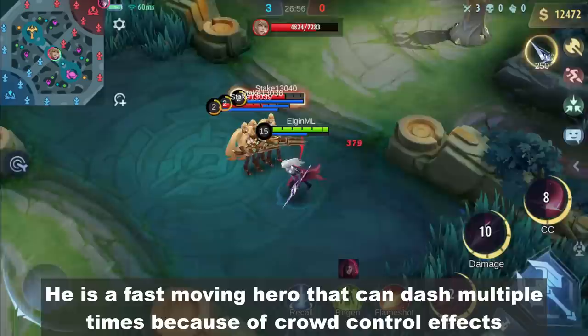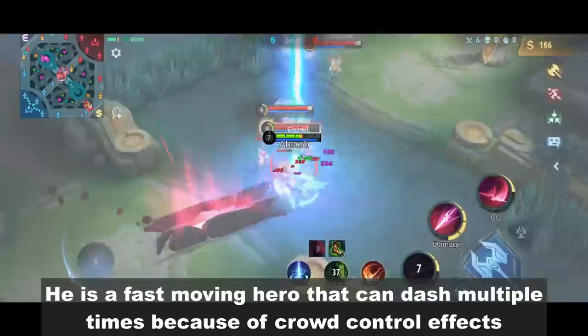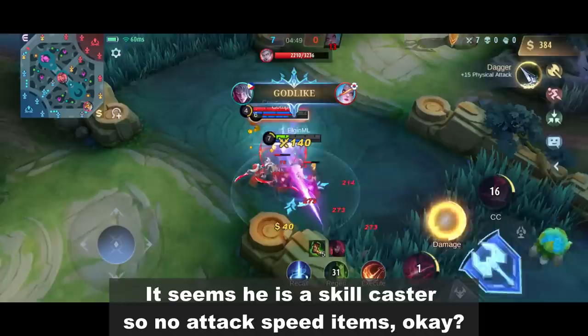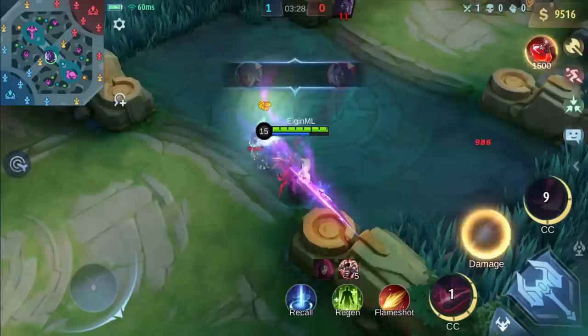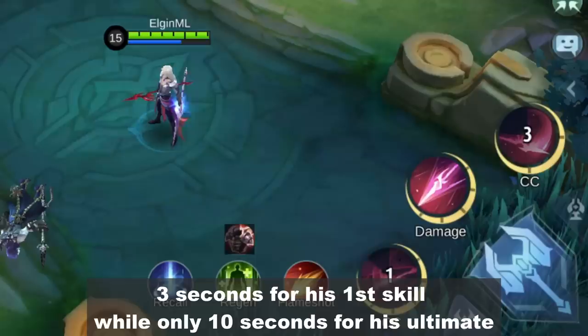That's basically it for Arlott. He is a fast-moving hero that can dash multiple times because of crowd control effects. He works well with heroes that have multiple CC effects to fully utilize his dash. It seems he is a skill caster, so no attack speed items, okay? Here's a damage test on his combo using his default build. Look at those skill cooldowns — those are too short if you ask me. 3 seconds for his first skill and only 10 seconds for his ultimate.